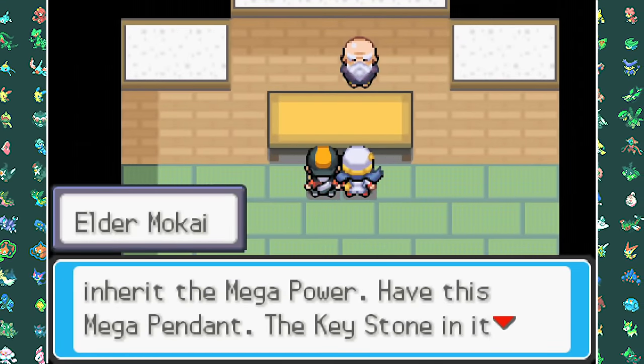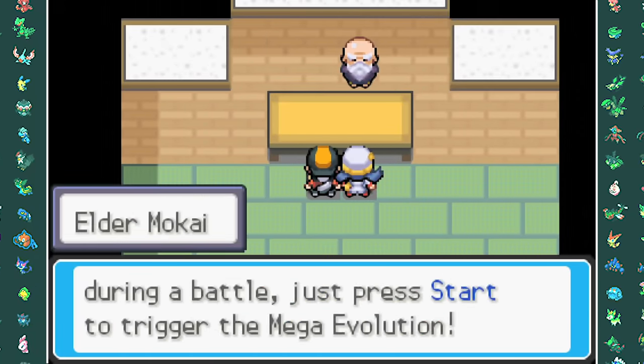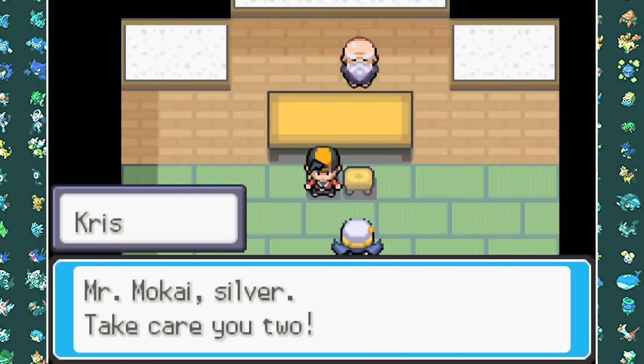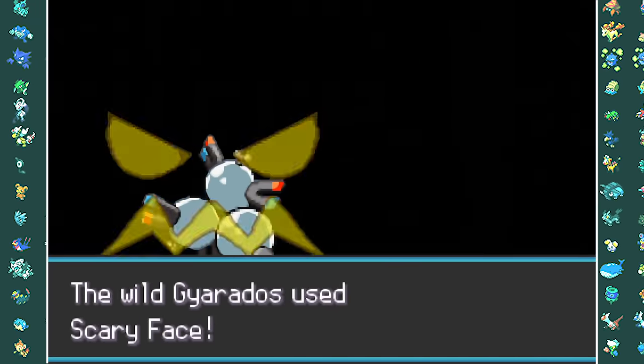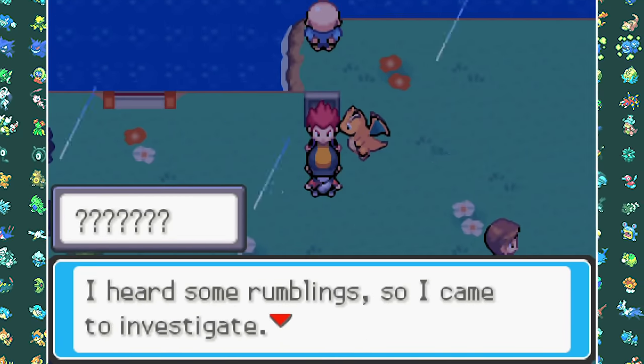After this battle we get the Mega Pendant, giving us the ability to Mega Evolve our Pokemon — but there's only one Pokemon in our party that will be Mega Evolved, and you'll see that later. We then go to the Lake of Rage for the regular red Gyarados stuff, get the red scale, meet up with Lance, and go to the Team Rocket hideout.